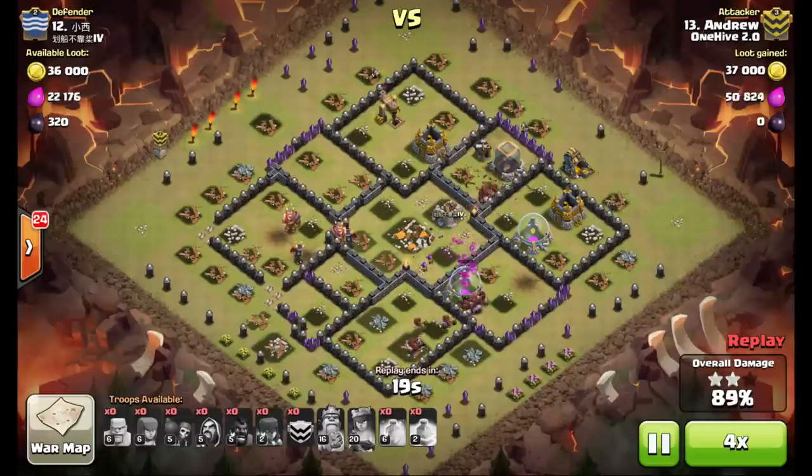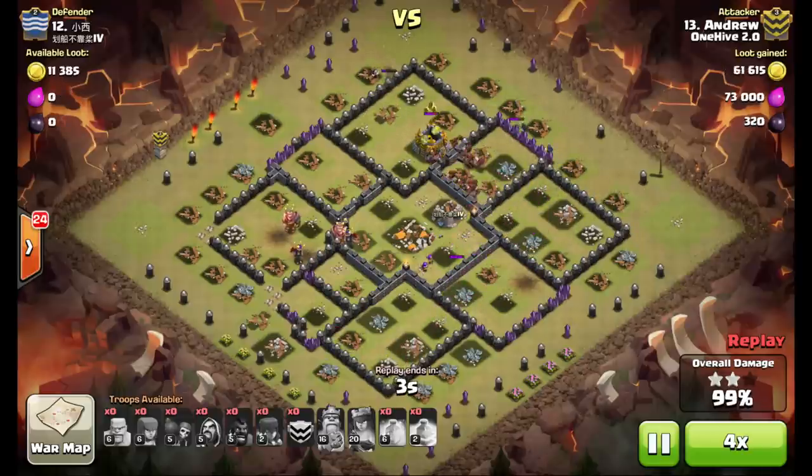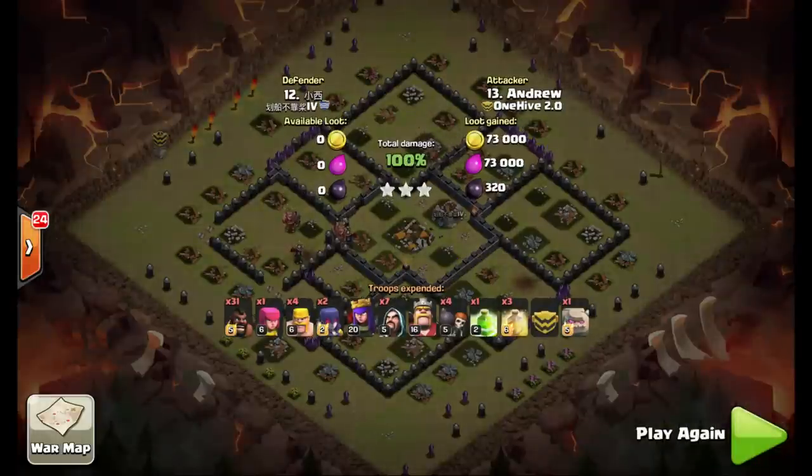You want to try and save the wizards and drop them wherever your hogs don't end up. His hogs ended up on the south side, so he drops them on the north side so that the cleanup process ends up being even faster. Nice attack, Andrew — three stars, hundred percent. Basically just a straight hog attack with a kill squad to take care of the enemy clan castle and queen.